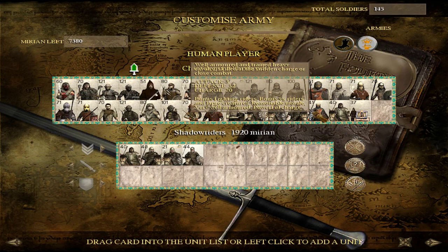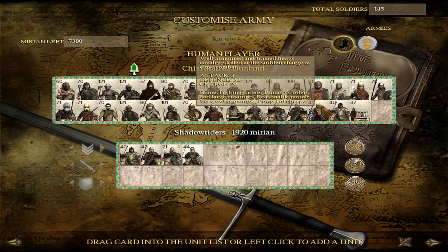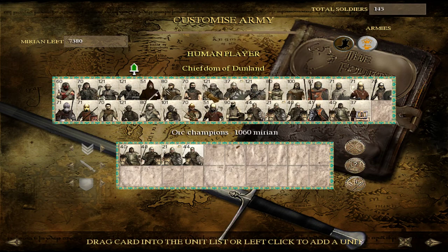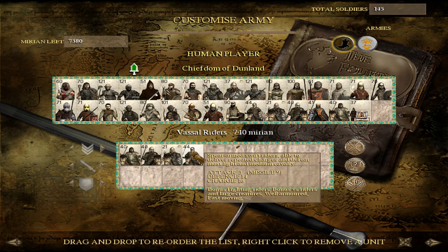This unit — Shadow Riders — is only available if you convert to the Cult. Dunland is one of four factions on the map that can do this. This brings big changes to your roster, which we'll talk about later. Suffice it to say that for the most part, the Cult gets you more expensive but much better armed units with better morale and more staying power than your native troops. Shadow Riders are definitely a good unit — devastating charge, great defense — so they're going to cut through your enemies and come out on the other side with much less damage than you're used to.